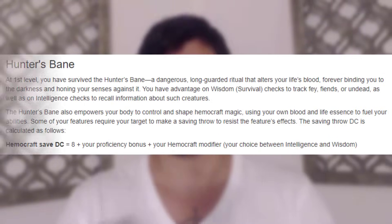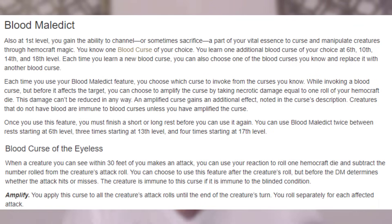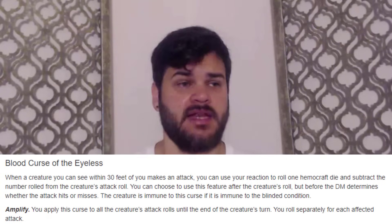Level two, we go into Blood Hunter and we get Hunter's Bane. This gives us advantage on Perception and Survival tracking checks against Fae, Fiend, and Undead — which are common enemies, so when it comes up it'll feel good. We also get our Blood Curse. I'm going to go with Blood Curse of the Islis. This stays away from our action economy and uses a reaction instead, enhancing our own defense as well as our allies'. Having a 19 to 21 AC, this is really going to shine. You can flavor this as a vial of liquid that creates a mist making you harder to hit.